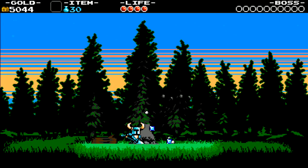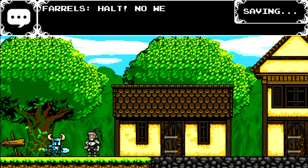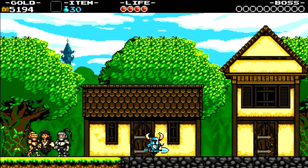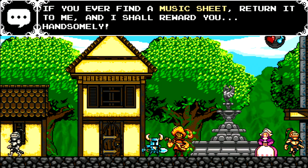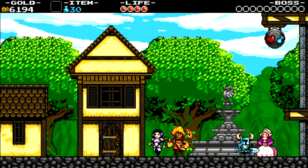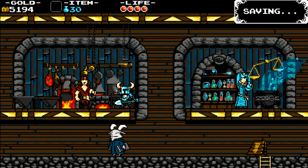Sometimes after clearing a level and unlocking a new section of the world map, you have a little dream with Shovel Knight and Shield Knight — Shield Knight is falling and Shovel Knight has to try and catch her. Here we have a bard who totally isn't Jake Kaufman, the person who did a lot of the music for this game. If you have music sheets he'll take them off your hands for 500 gold apiece — I had two, so that's 1000 right there.